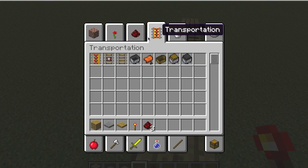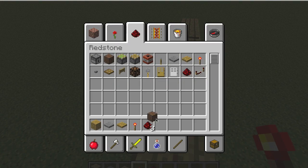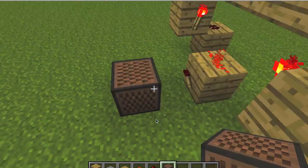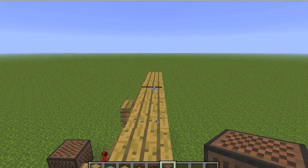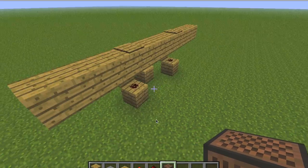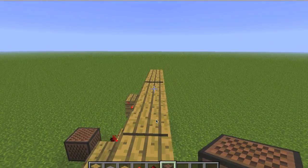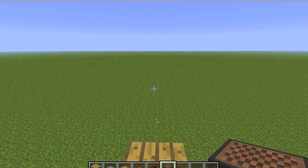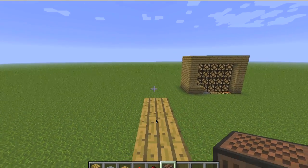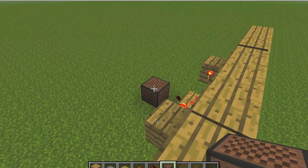I'll show you that it works. For the output I will just use a note block so you can hear it. Okay, here we go — first of all we're going to walk across. Does not activate. Now sprinting across, and the note block activated.